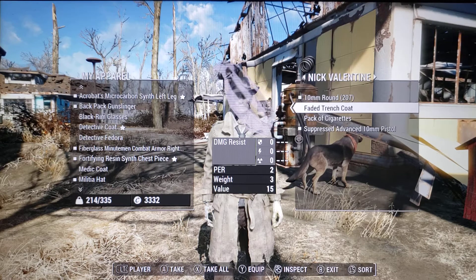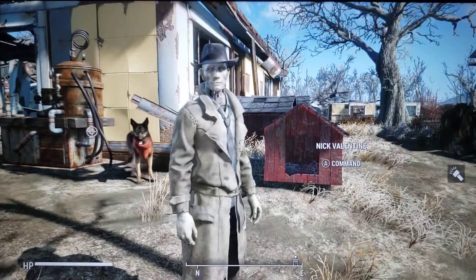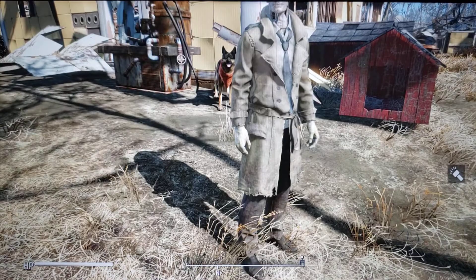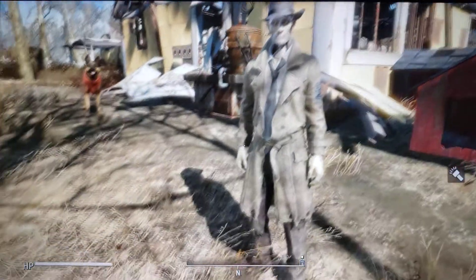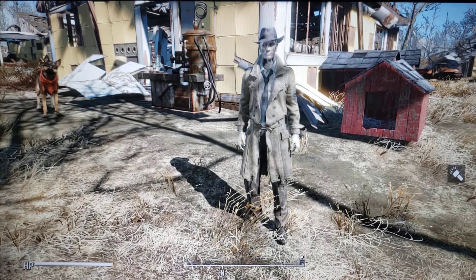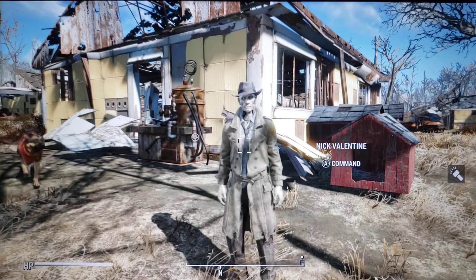You can take the faded trench coat — which offers no damage resistance but gives a plus two to perception — and give it to Nick. Now look at his hand: it's fixed. No mods. That's in the vanilla game. You get the faded trench coat, put it on him, it fixes his hand. There are a couple reasons I have an issue with his skeletal hand — one is it reminds me of a metal spider, and the other is that when he lights a cigarette it floats between his skeletal fingers. But once he has a fixed hand, it sits naturally between the rubberized skin of his fingers and looks normal.